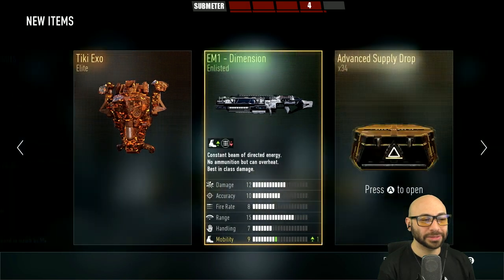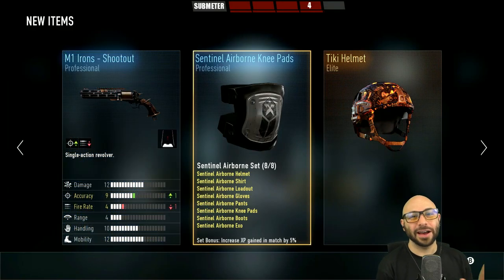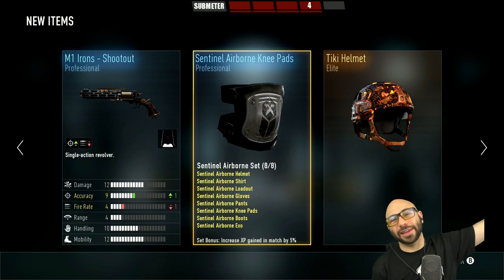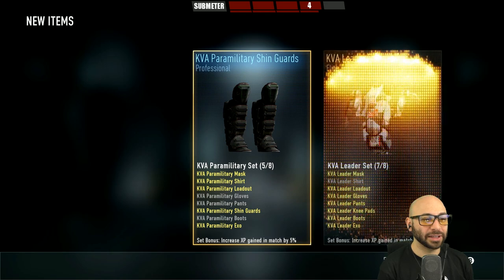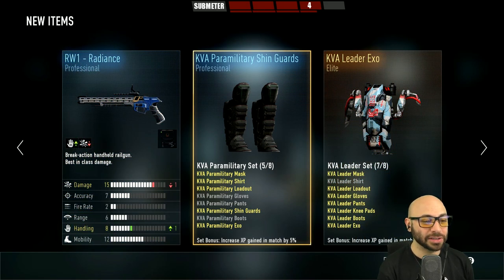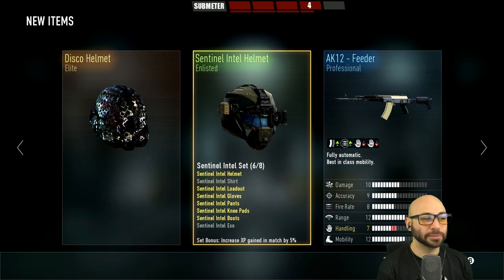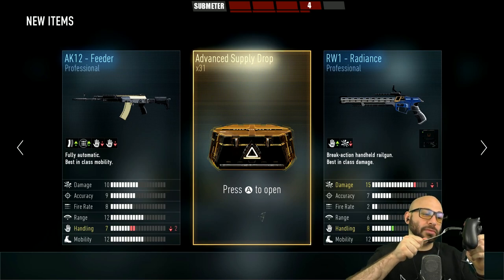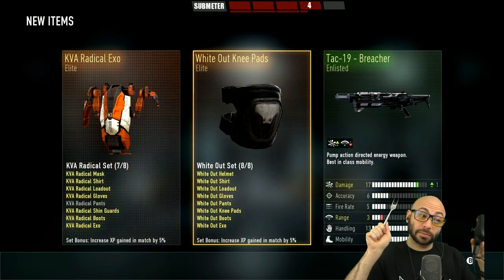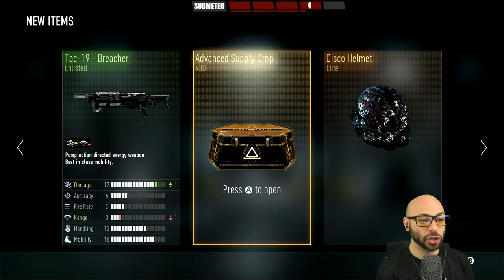Number 35: that Tiki XO though. Number 34: I don't want any more Tiki items — come on Sledgehammer, put that stuff in the attic. Number 33: Radiance shin guards. Number 32: Disco helmet — looks pretty but we've got that already. Number 31: give us something fresh, new, sexy. No bueno — Radical Exo knee pads, Breacher. Number 30: chop chop. Number 29: meh, meh, meh.